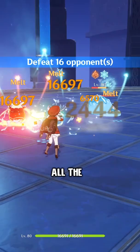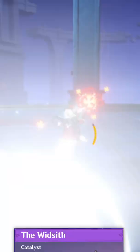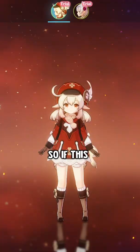All of the five-star catalysts work really well for her. For example, you can use the Skyward Atlas, the Lost Prayer, and the Memory of Dust. Some good four-star options are the Solar Pearl, Widsith, Dodoco Tales, and the Blackcliff Catalyst.